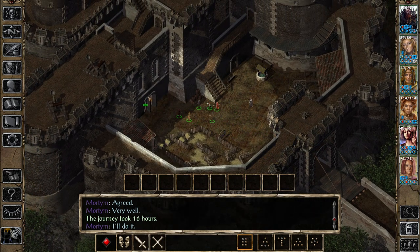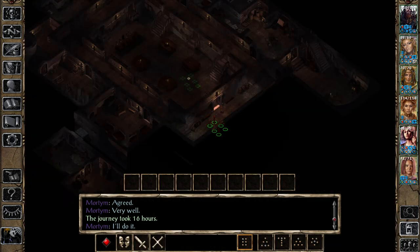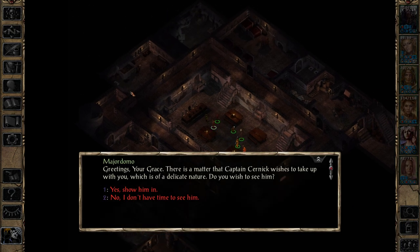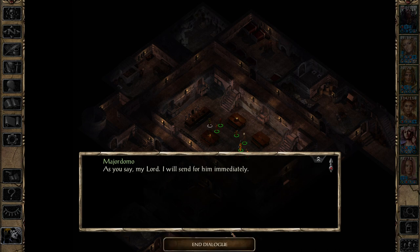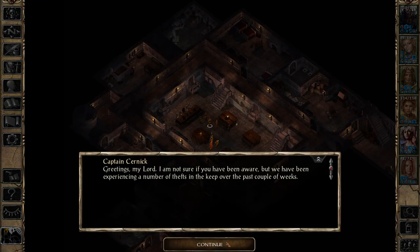First things first, let's talk about strongholds. Strongholds are a feature in Baldur's Gate 2 that is not present in Baldur's Gate 1. Strongholds were a feature of D&D at the time, which was around the early 2000s for BG2. In both the tabletop and the game, strongholds basically allowed you to perform a function in the world — for instance, if you're a fighter you can take over a hold and act as a local baron solving problems for merchants. A ranger literally takes over a ranger's cabin and protects a local village from various threats.